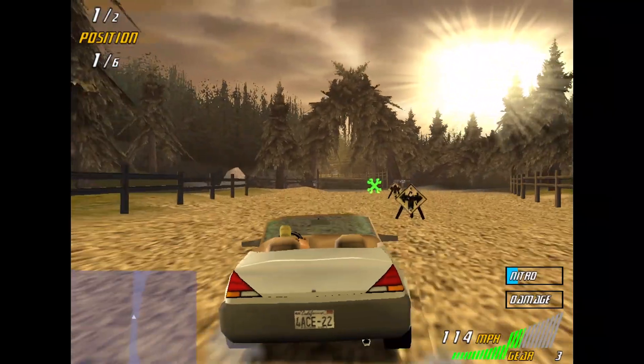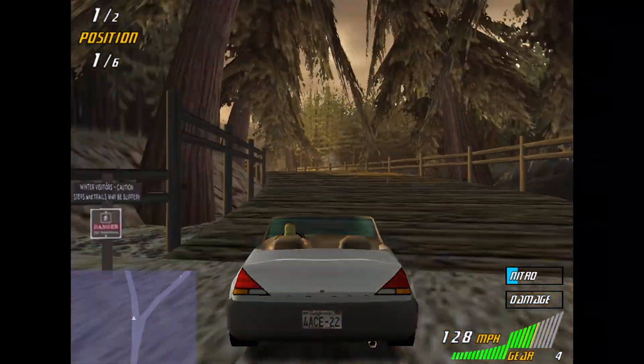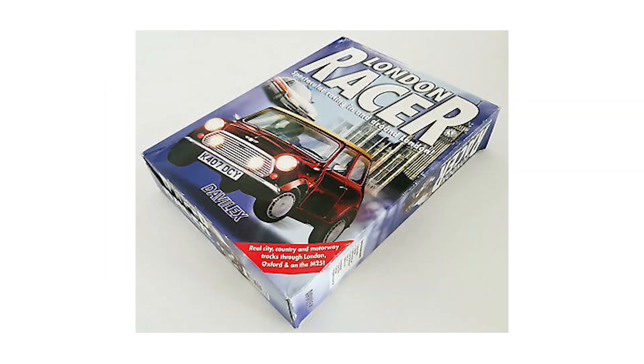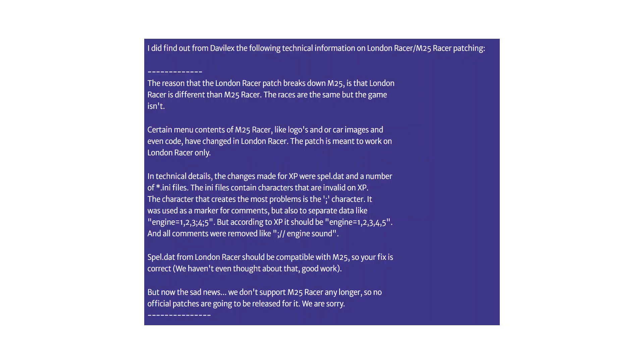Last small fact: did you know that London Racer was originally called M25 Racer? This would have gone along with the A2 Racer name used in DoubleX's home country. You can even see remains of this in the setup screen. The box art of this game was very similar to that of A2 Racer and Autobahn Racer 1 and 2. This version of the game was released as a big box. London Racer was also released as a big box, however it was also repackaged in a DVD box. M25 was different code-wise to London Racer — it wasn't just a repackage of the game — which means that the London Racer Windows XP patch breaks M25 Racer, and you need to use that patch to get it working on Windows XP properly.